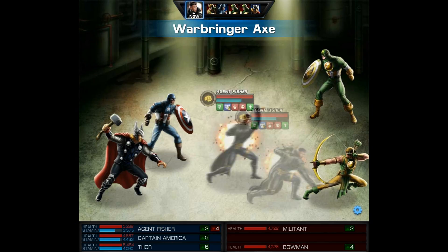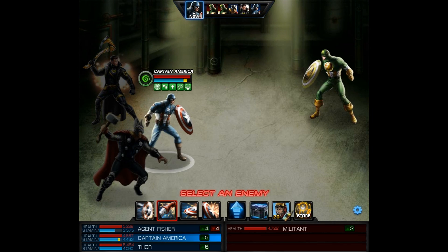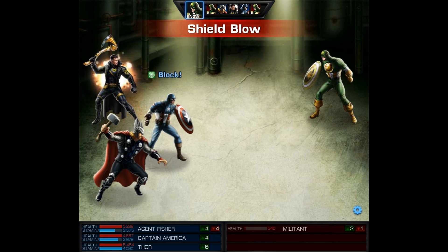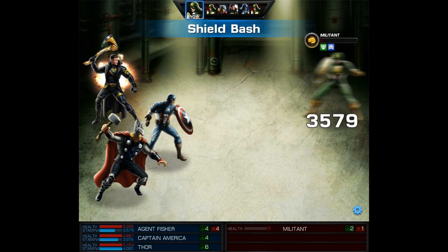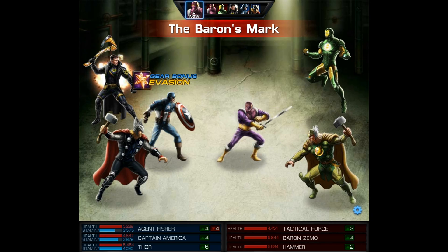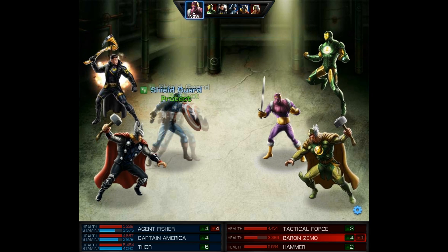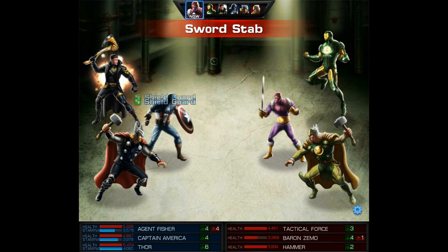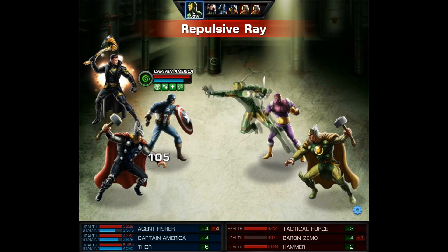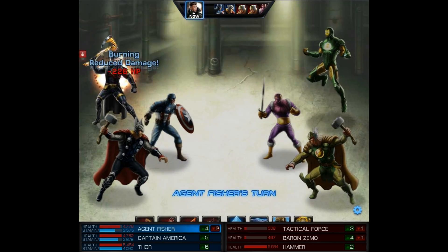Now if you don't have Cap's alternate costume, you can just go ahead and cast shield guard on yourself. We take out fake Cap after this shield guard, and we're already on the last wave. You can see the time spent on this mission is very, very short, and the reward is possibly five command points. But the greatest benefit is it only costs 10 energy, and you cannot beat that. There is no other mission where you can get to the end boss and only spend 10 energy.